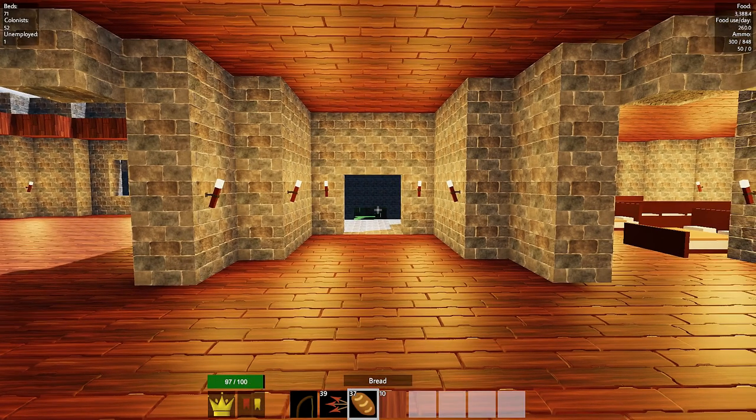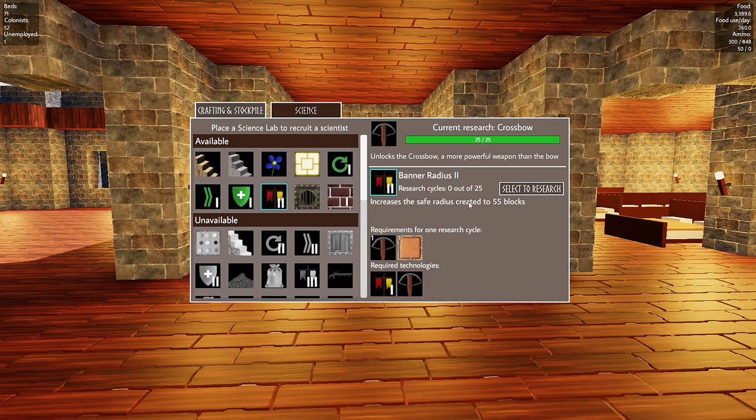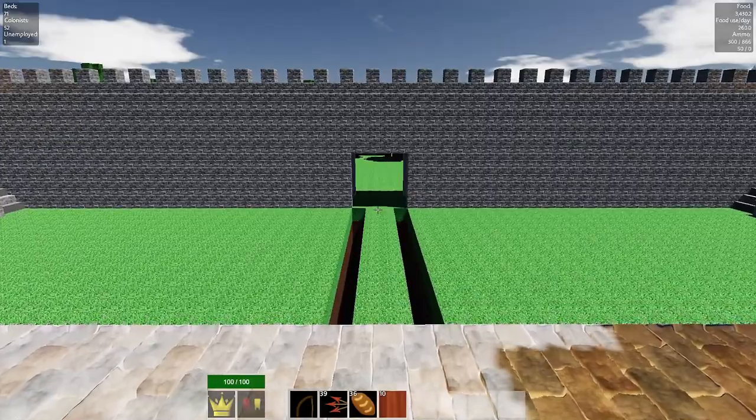We're going to have an epic-looking kingdom on our hands here. Last episode we did do science - we started going into crossbows, which has now completed. The crossbow research is completed. I'm going to go ahead and start the radius 2 banner here. What that's actually going to do is allow us to go into our tower defense mode. That's 25 - it will increase it beyond the wall, and that's what we want to do.